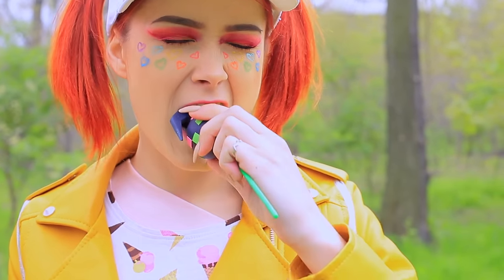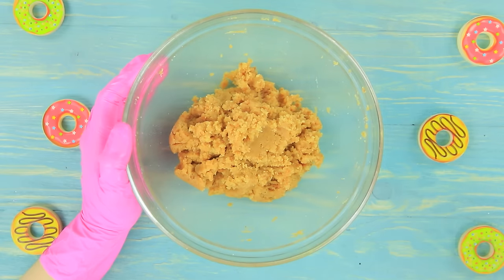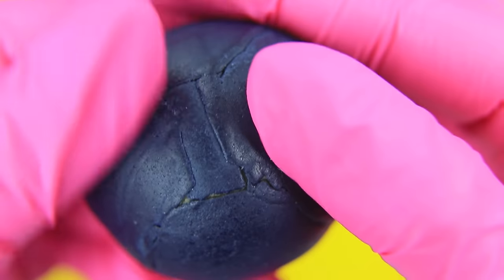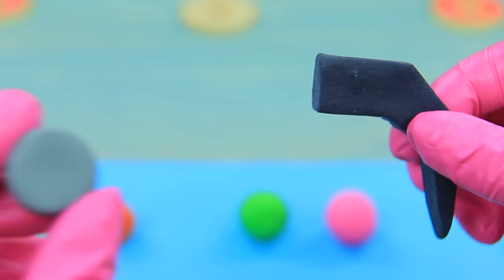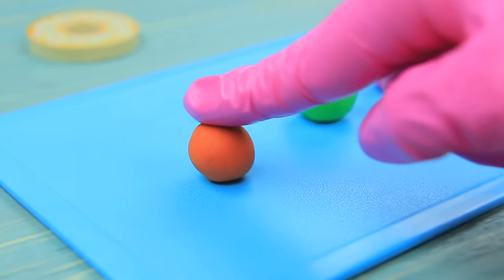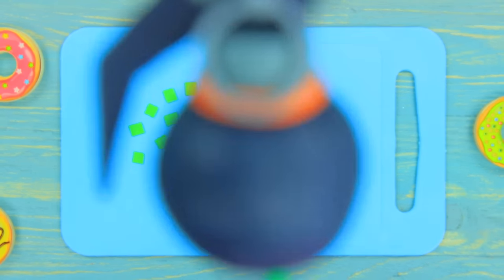Crumble muffins. Add condensed milk and softened butter. Mix it. Shape the mass into balls. Refrigerate them for 15 minutes. Wrap the balls in black fondant. Put in a stick. Cut a tab out of black fondant. Attach it to a gray fondant base and fasten it to the cake pop. Add fondant details to the tab. Cut light green and pink fondant into squares and attach them to the bomb as pixels.